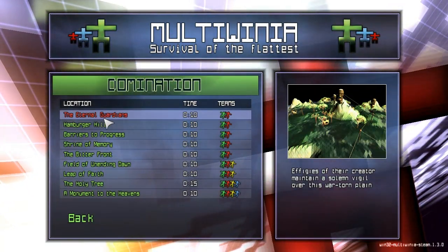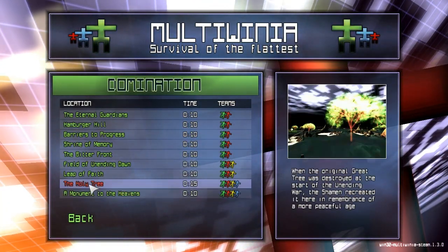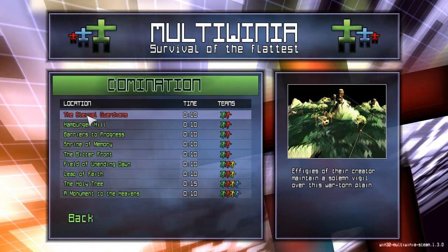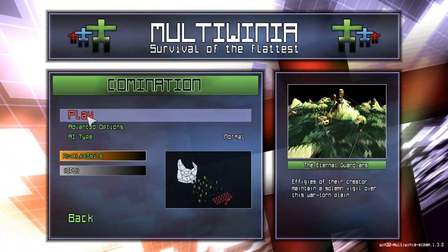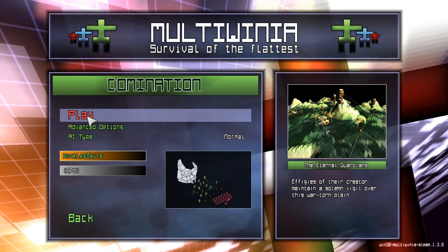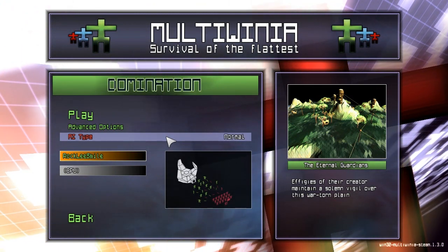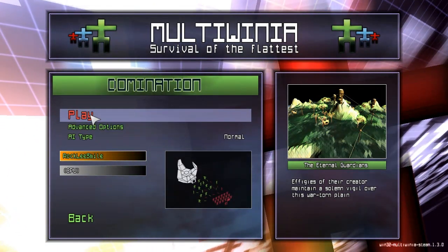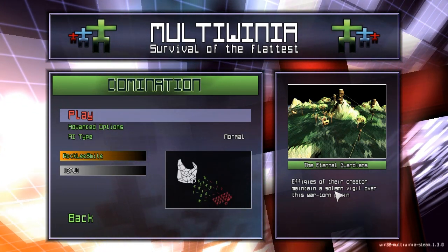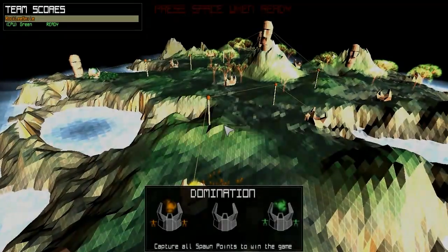We'll do a quick Domination game — there are a bunch of different maps to pick from. I have to say I love the graphical aesthetic of Darwinia and Multiwinia; it's a really beautiful kind of derezzed, downscaled polygon terrain look. I'll go with normal AI difficulty, and the map description reads: 'Effigies of their creator maintain the solemn vigil over this war-torn plain.' Let's jump into it and I'll go over the basics from the beginning.